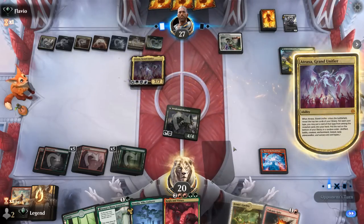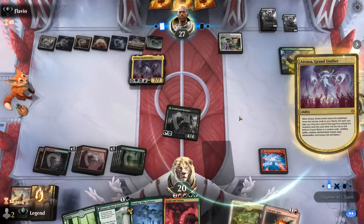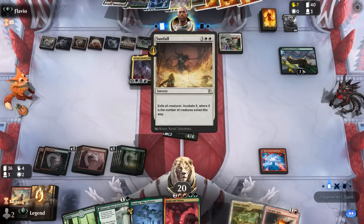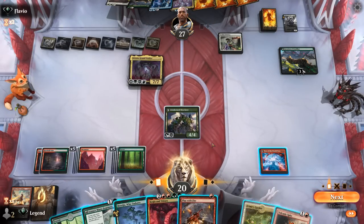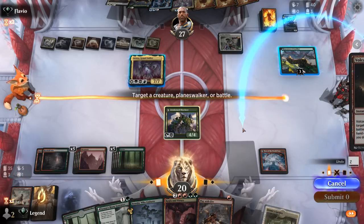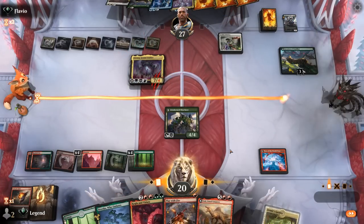We can't cycle Jetmir's Garden with it in exile, which would have synergized with Pyre. Atraxa arrives, and we don't have the best answer for it. Our opponent gets to refuel, and the wasted Leyline Binding may not make a huge difference. We consider using Volcanic Spite alongside our two lands to take out Atraxa, but our opponent already found a backup Atraxa. Sunfall, Teferi — this is going to be rough. We pick up an Itali — that could be exciting.